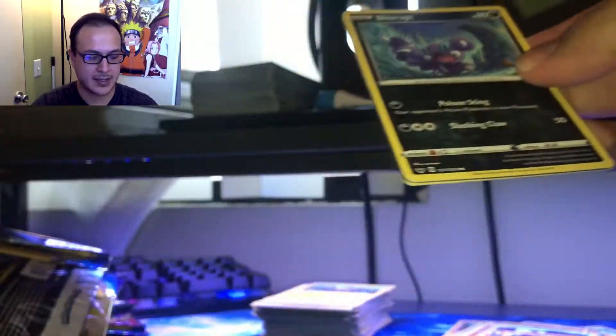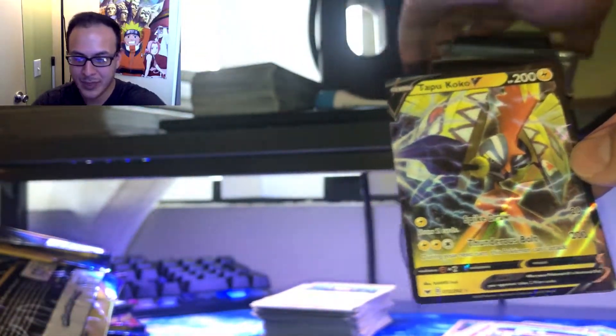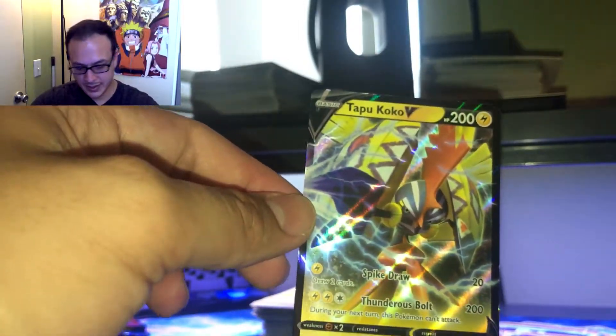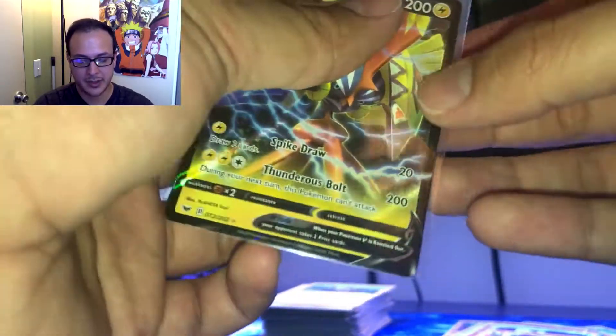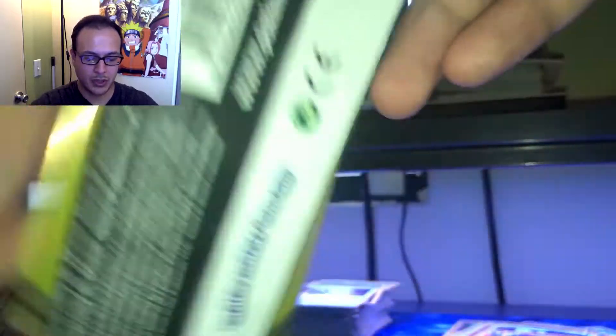Skoopy — hey! A Tapu Koko V and a Metal Saucer! Right when I was talking crap about them. I had to believe in you, I had to put my faith in the cards, and I got a Tapu Koko V. Pretty nice. Have you guys pulled a Tapu Koko? I would have preferred a Tapu Lele since I already have this card, but I'm not going to complain because it is still a V. I wasn't even expecting to get another one. We finally get a V. Maybe we pull another one — let's see. Hoot Hoot, Grapploct, and Evolution Incense.